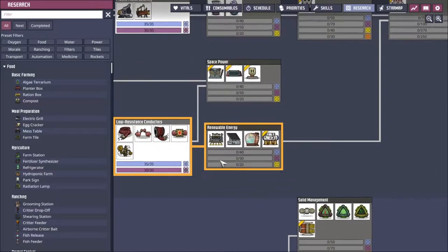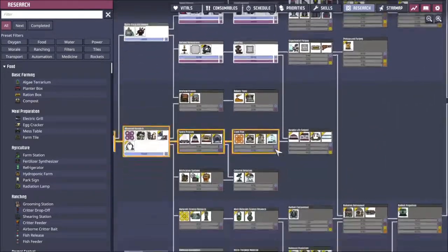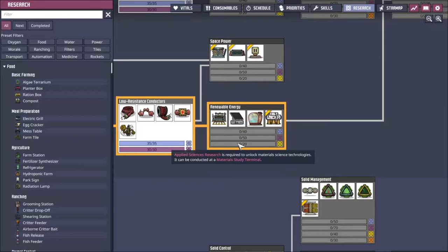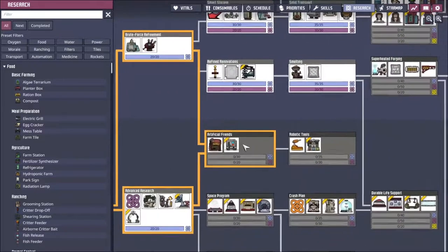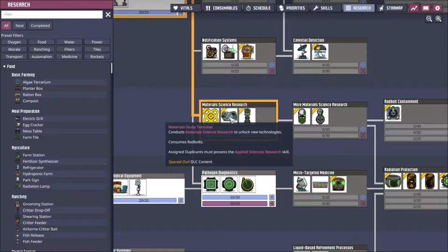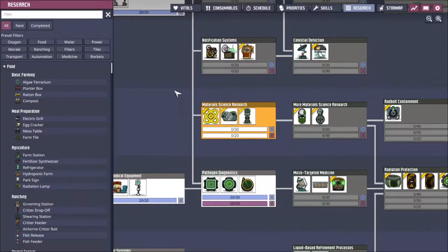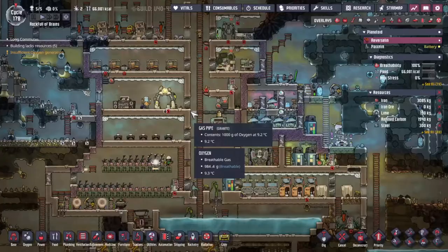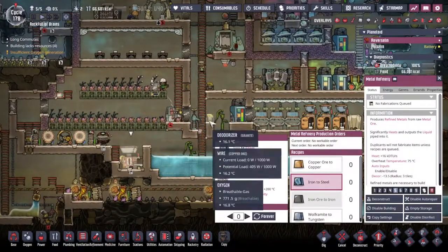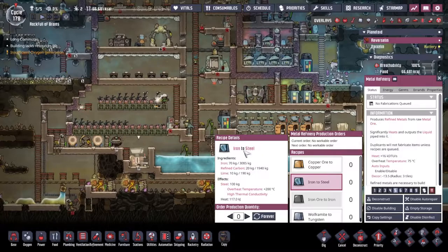The steam turbine needs applied science research, which we don't have access to right now — it's the material study terminal, called material science research. It's confusing that those two names don't match up, but the material study terminal is the one we actually need, so I'm going to set that up to research right now.